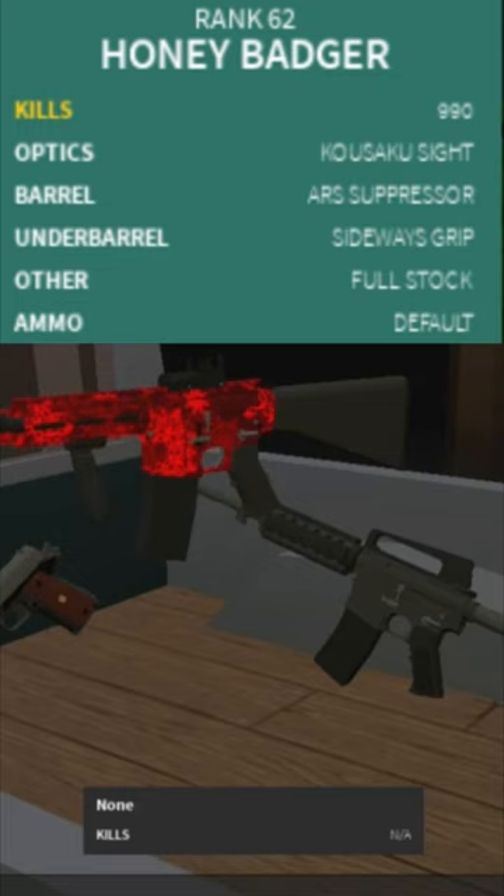For ammo, I would say keep the default, but if you want you can use hollow point for close range or armor piercing for good penetration.